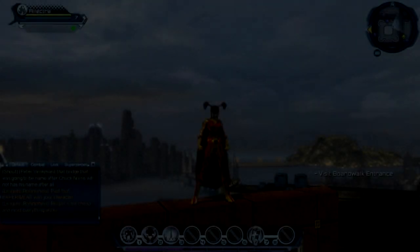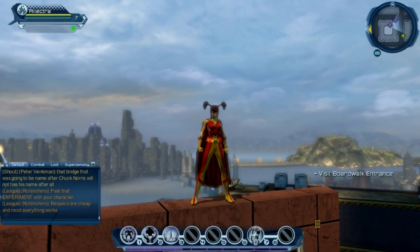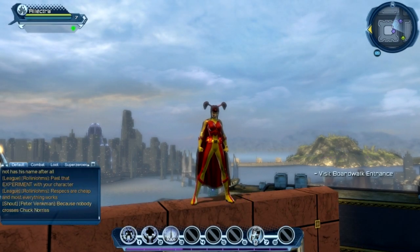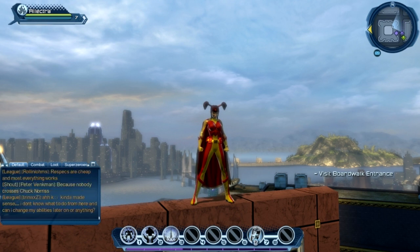Welcome back to this DC Universe Online let's play. I'm Sambo and joining us, who hasn't for quite some time, is Electra — our level 7 lightning-based super-powered superhero with her red and yellow suit. Hello Electra, good lord.